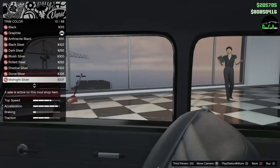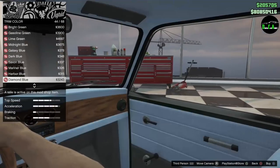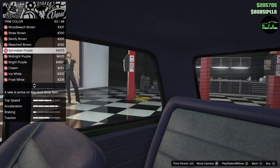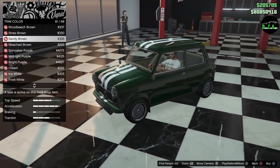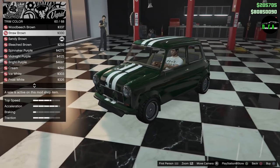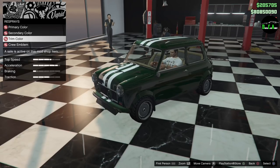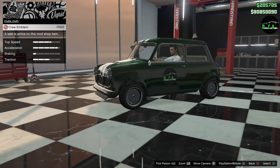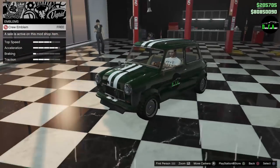We also got trim color, so you can change the whole interior color of the car. I'm definitely going to do like a tan — bleach brown or sandy brown, that's nice. And your crew emblem would go right there on the side of the door. My gosh, that's almost as big as the door — that emblem's a little bit too big.